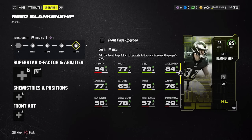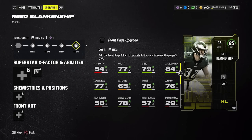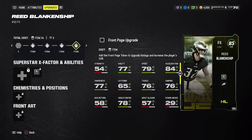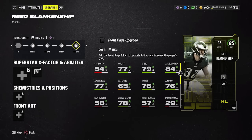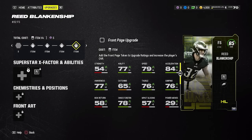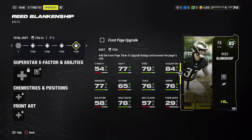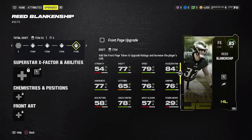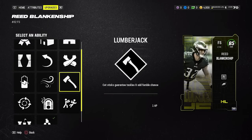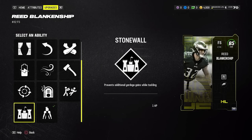Next up is Reed Blankenship — and despite being an Eagles fan I'm not going to be biased. It's actually a pretty solid card: six foot one free safety who gets to 83 speed when fully powered up. A lot of receivers right now are averaging about 84-85 speed so he's right in that ballpark. He has 85 zone coverage, which is pretty good at this point in the year, and 77 man coverage. If you run a heavy zone scheme, that zone coverage with his six foot one height is ideal. For abilities I'd go with Lumberjack or Stonewall, more tackling-focused, to help stop the run.